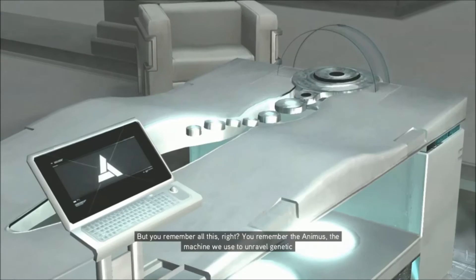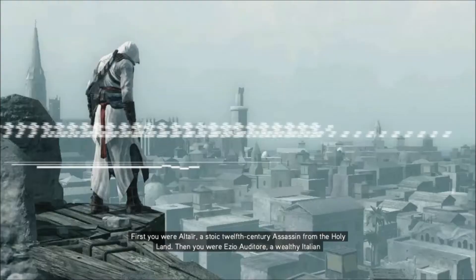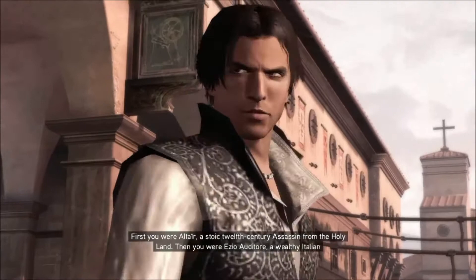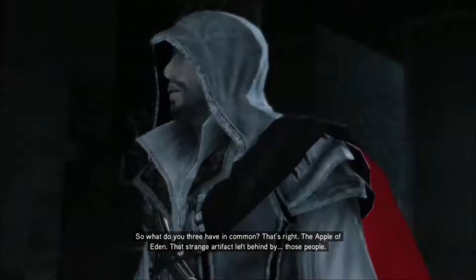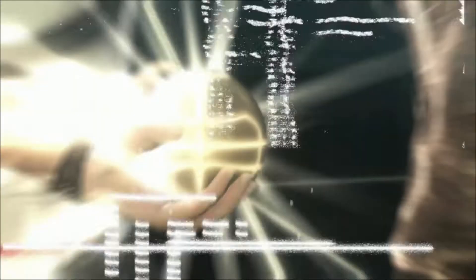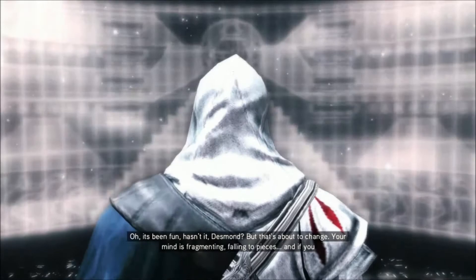You remember all this, right? You remember the Animus — the machine we use to unravel genetic memories and relive the lives of our ancestors? First you were Altair, a stoic 12th century assassin from the Holy Land. Then you were Ezio Auditore, a wealthy Italian with charisma and a talent for revenge. What do you three have in common? That's right — the Apple of Eden, that strange artifact left behind by those people, the ones who came before. Your mind is fragmented, falling to pieces. If you don't find a way to wake up, you may lose yourself forever.